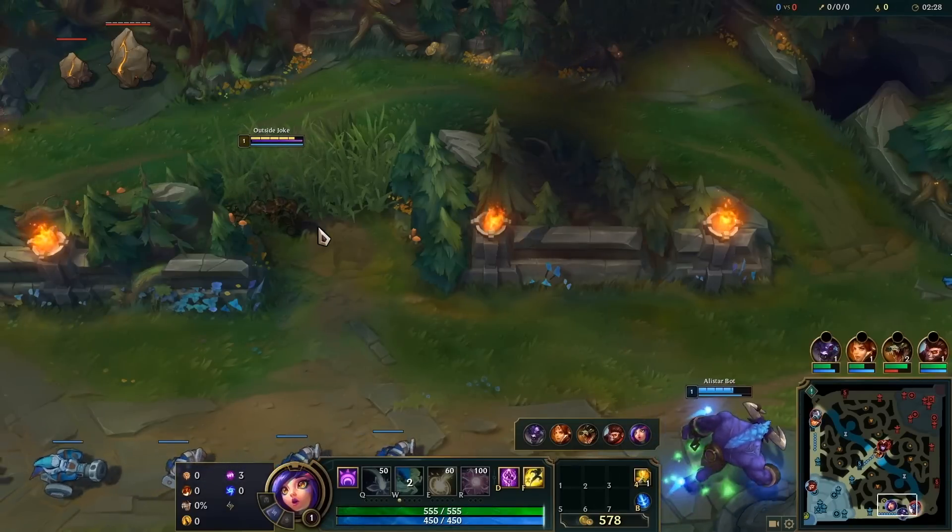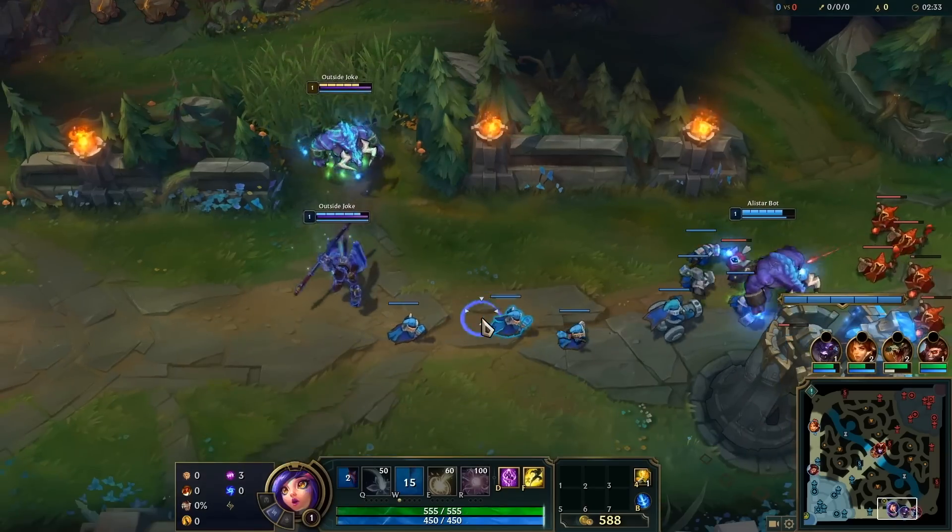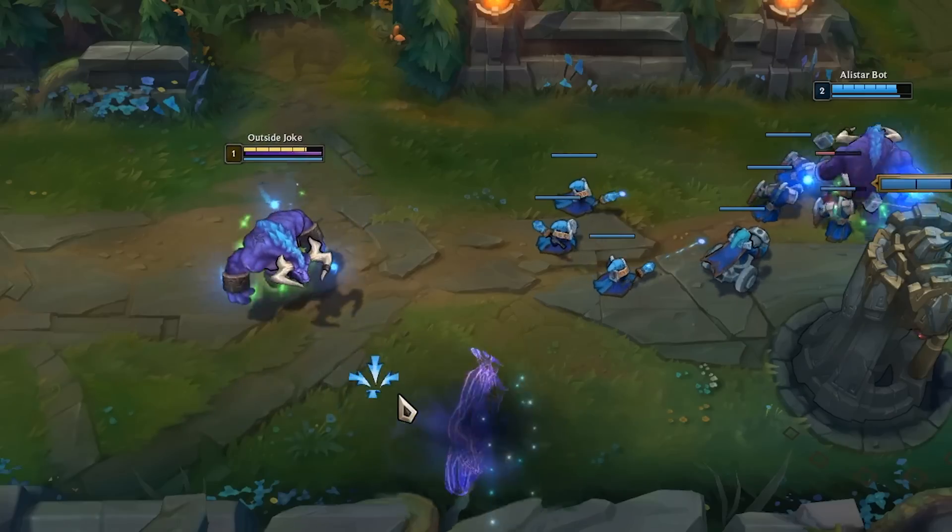A great way to mess with the other team as Neeko is to use your W as someone else on your team, and then immediately use your W again to change to someone else. It's almost guaranteed to throw the other team off.